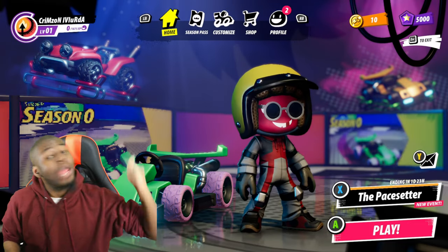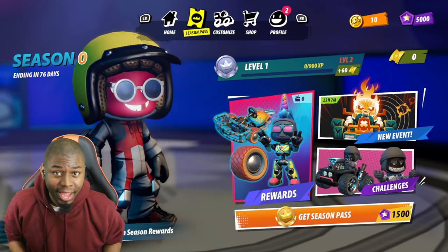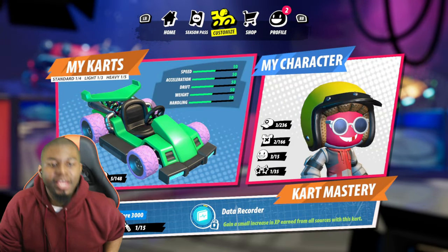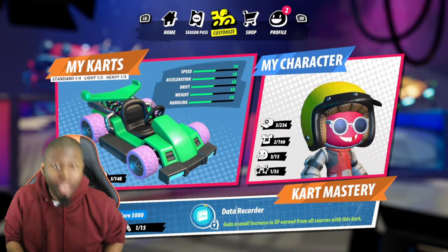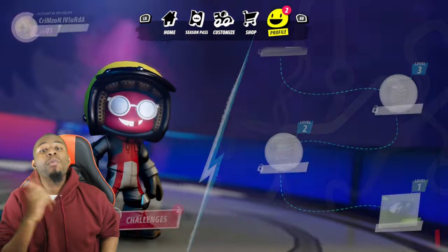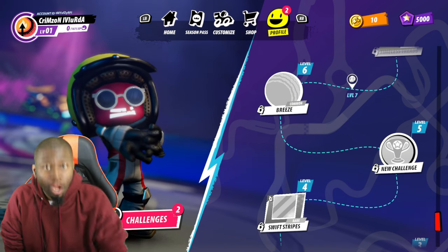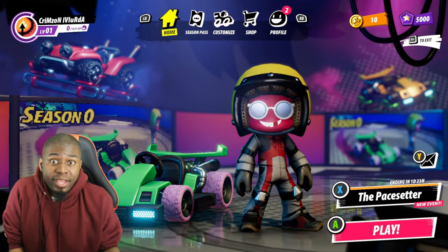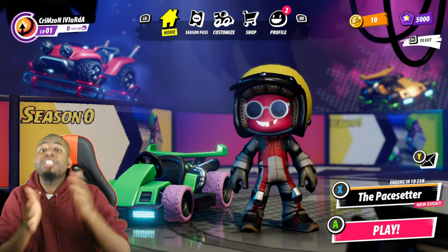They have been working under the hood - we have tons of new things. Season Pass, unlock things by playing the game. Customizations - we have cart customizations, character customizations. Then we got cart mastery: the more you play your cart, the more you can get for that cart. Then we also got the shop with daily and bundle features, the profile which gives you stuff for leveling up your character. And you don't have to worry about spending a dime - they give you free cash right there, it's already in the game. After a couple of races, we'll dive deeper into the Season Pass, the customization, the shop, and the profile.